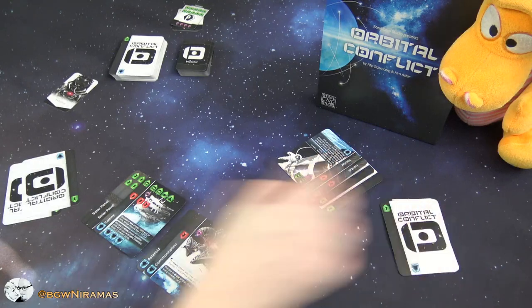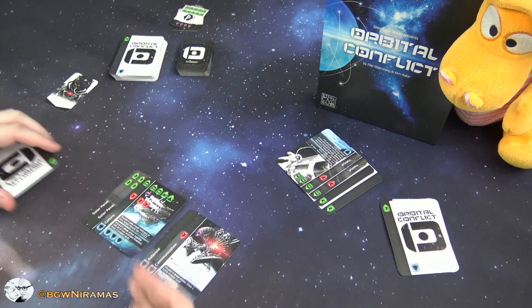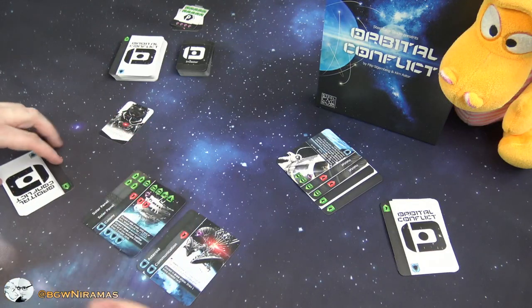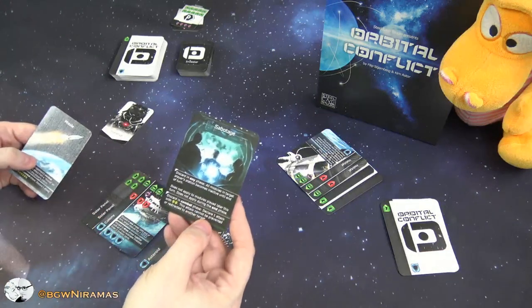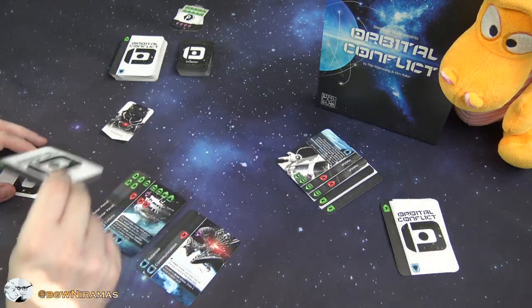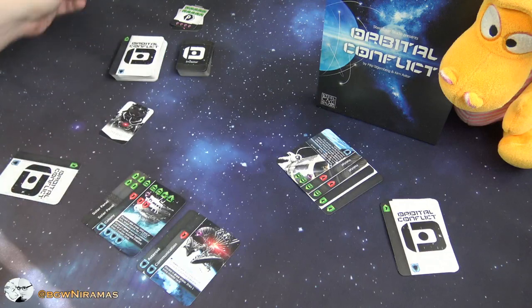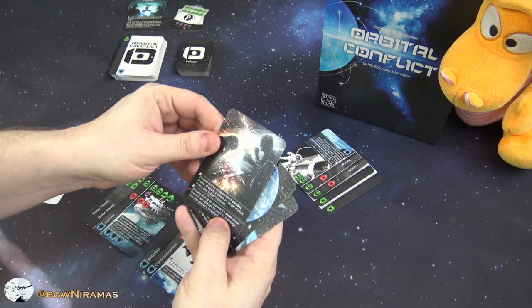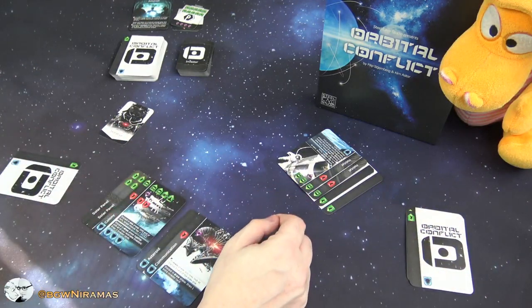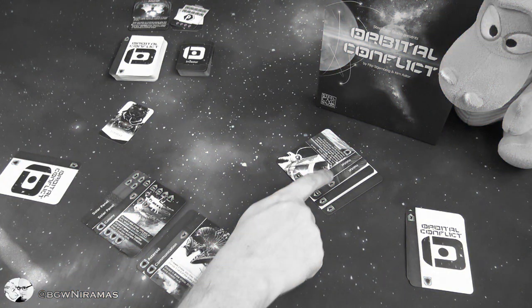Now it's the combat phase. Some station modules provide attacking ability with strength, but none of us have that right now. I have the initiative so I go first — I could play the sabotage card to declare an attack with two power that cannot be prevented or redirected. Draco only has one shield on his module so I'll do that. Note: there was a slight error here — when I attacked with two damage above his armor threshold, he should lose two cards from the bottom, not the whole module.